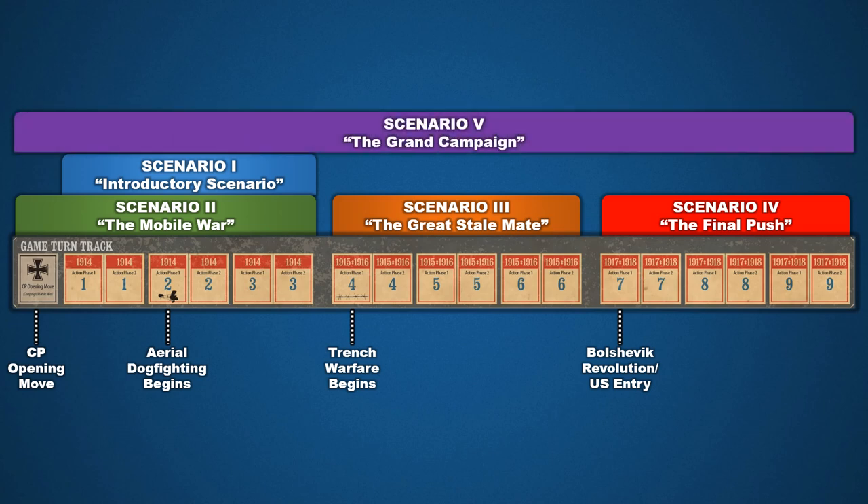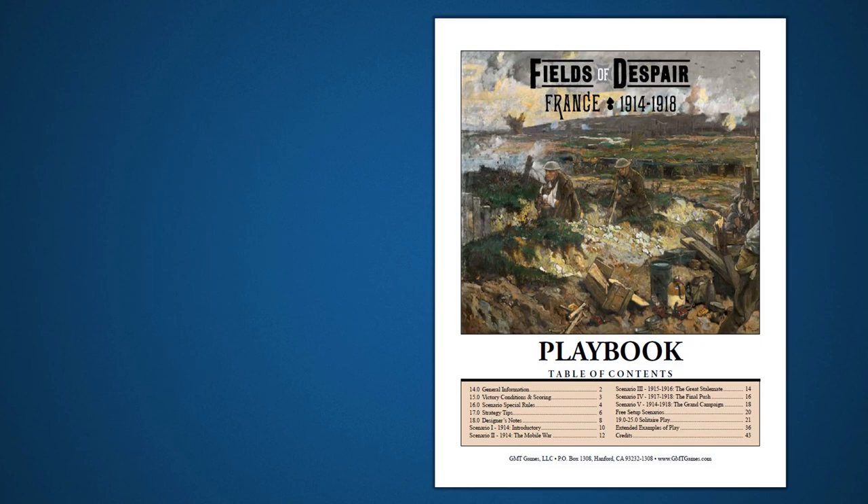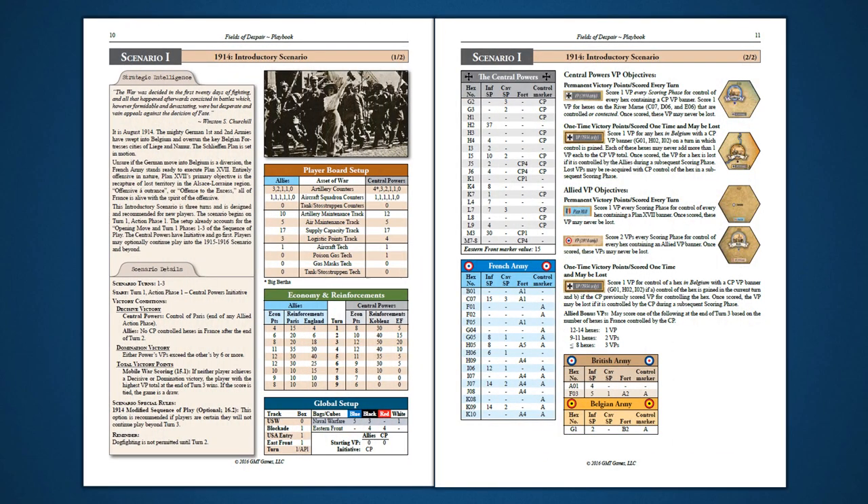Finally, the playbook also offers Scenario 5, the Grand Campaign. This scenario begins with the Central Powers opening move and continues through all nine turns. For this rules breakdown, we will be using Scenario 1 as the basis for our examples. Scenario 1 begins on page 10 of the playbook and continues to page 11.